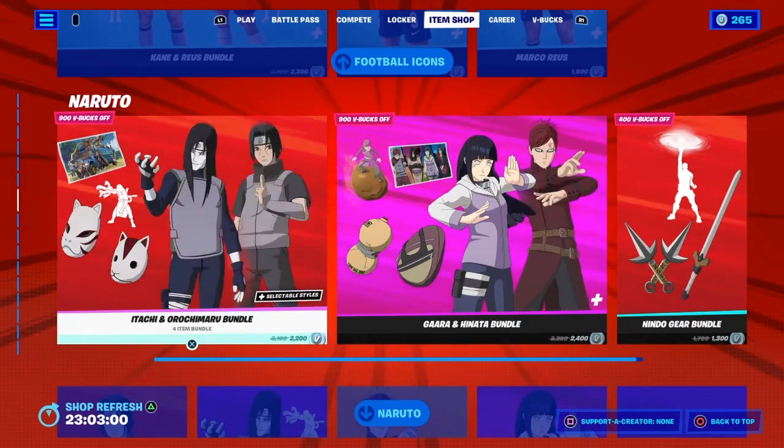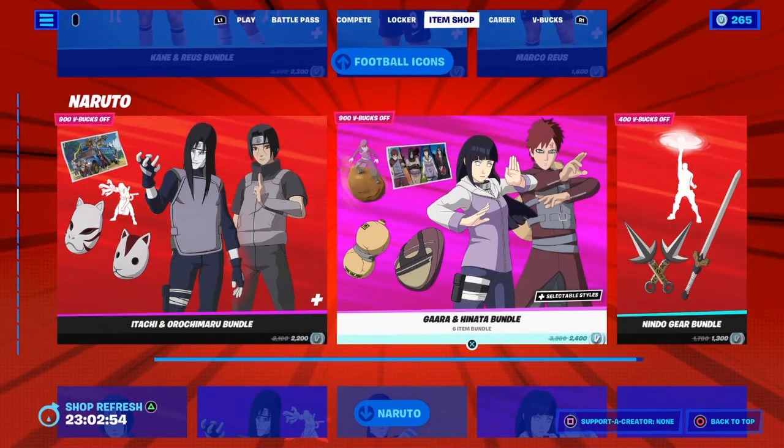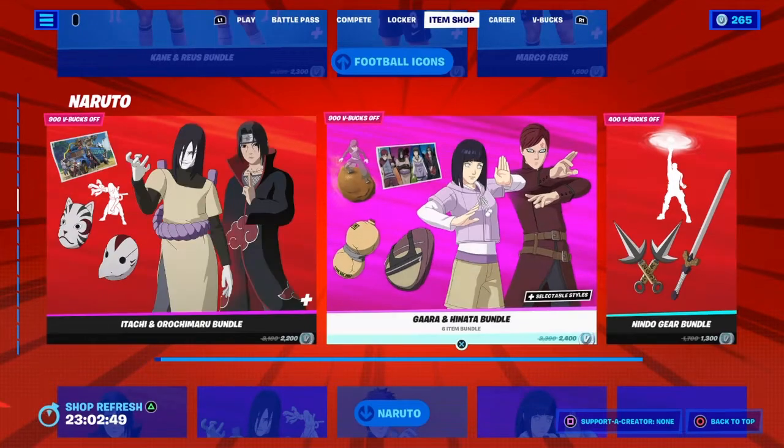As you can see, the new Fortnite skins include Itachi, Orochimaru, Hinata, and Gaara, and then some more tools to use.